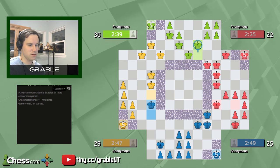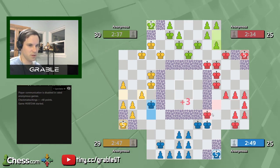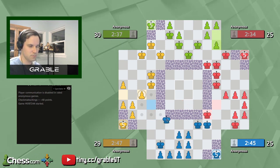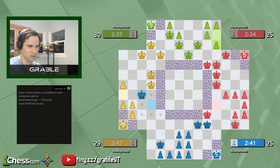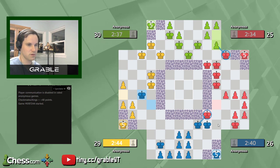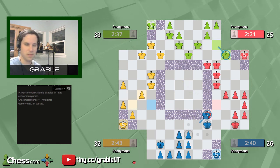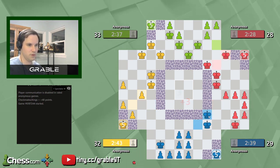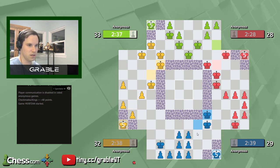This move by Green kind of threw us under the bus because Red got in the move I was worried about. I'm going to assume Green captures right here so I'll recapture on the next move. We'll get this — I did have to trade a king for a pawn there, which is not great.